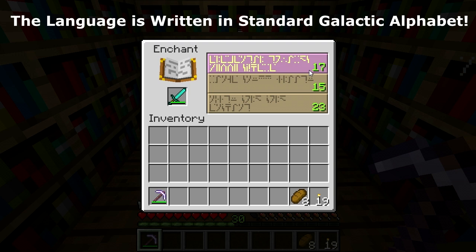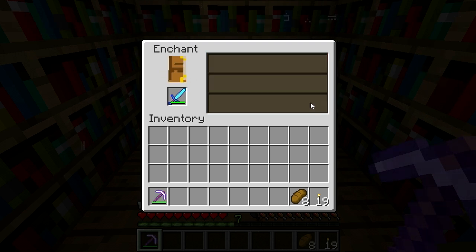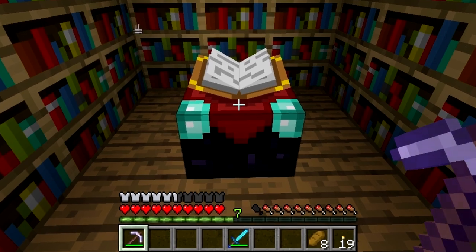What's that? You can't read the symbols? That's right — for the moment, the enchantment you get is semi-random. Once you choose an available enchantment for your item, you can mouse over it to see what you got, and your experience level will have dropped.